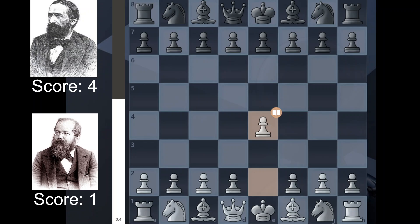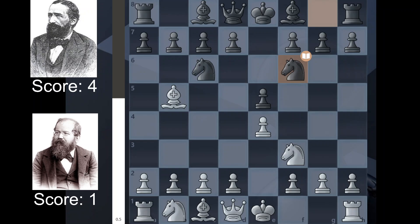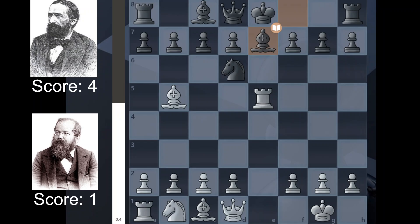We have an opening: E4, very interesting stuff, E5, Nf3, and we have a Berlin Defence, castles — this is all theory. You'll see this about 3 bajillion times in any modern chess tournament, but this was somewhat new at the time.